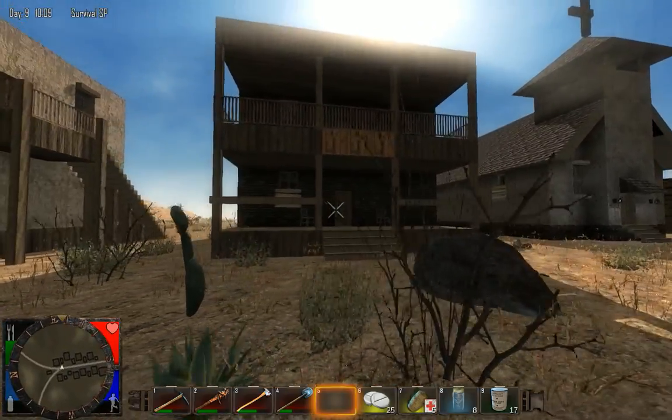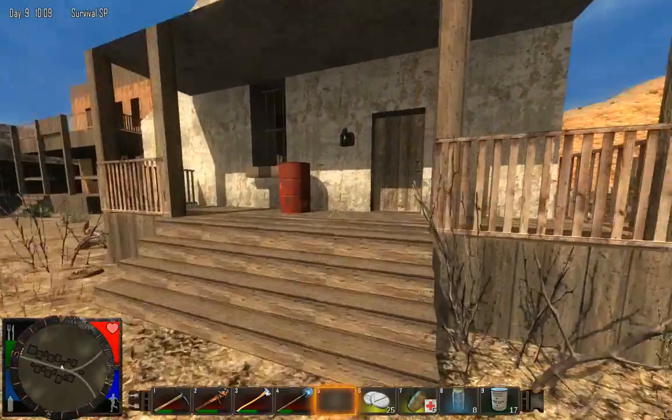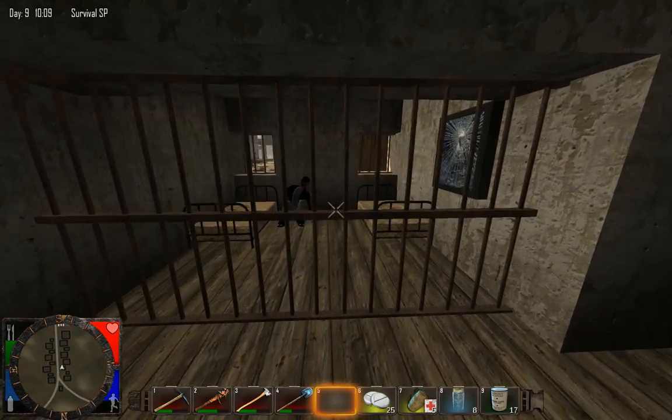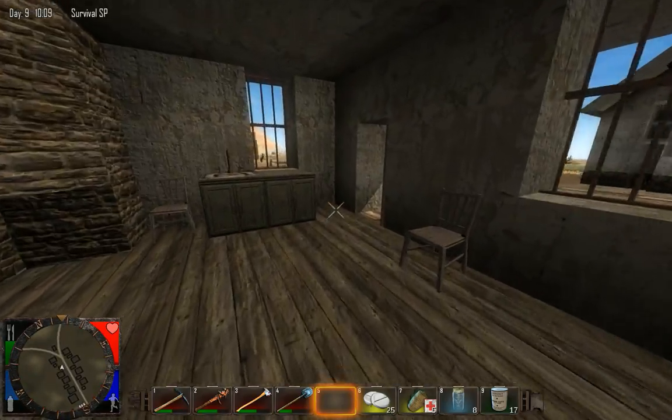What appears to be a saloon right here, and then various small shops. If we go in here and look, for example — this is actually a jail, not a shop. Poor dude, he got forgotten.